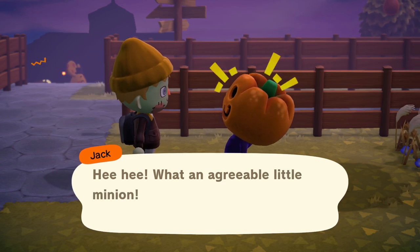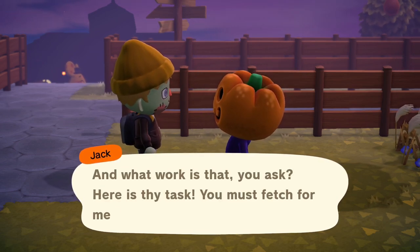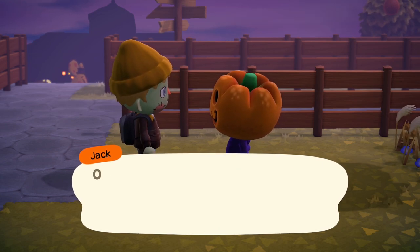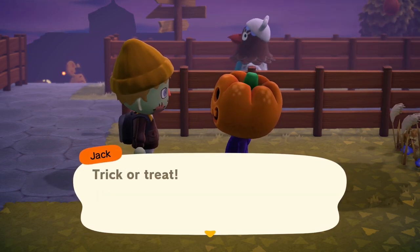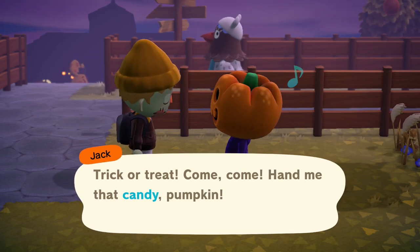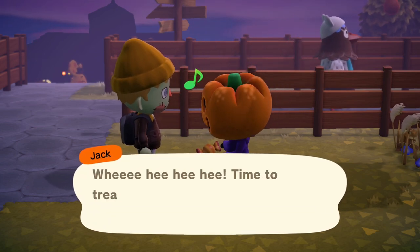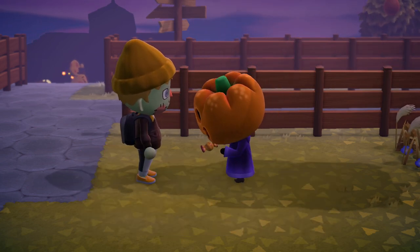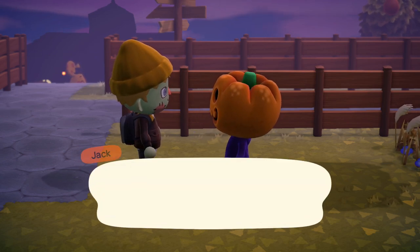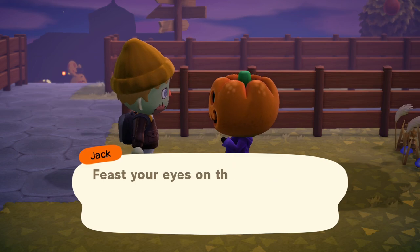Essentially what you want to do is find Jack — he's going to be wandering around your island. Once you find him, start speaking to him. The quickest way to do this is to grab candy before you speak with him, because the way to get this helmet or pumpkin head is to actually give him candy. When you first start talking to him he'll tell you what he wants, and when you give him candy he's going to trade you and give you his pumpkin head, which you'll be able to wear around the island.